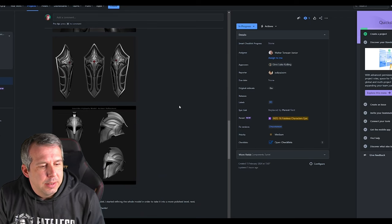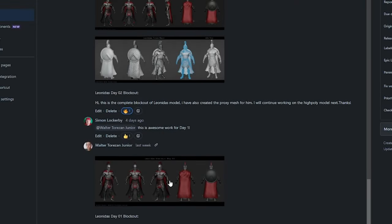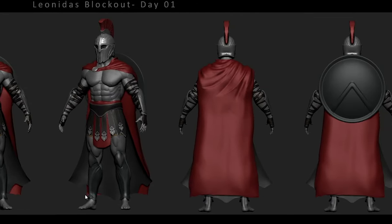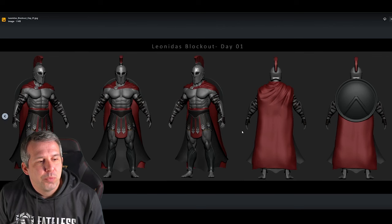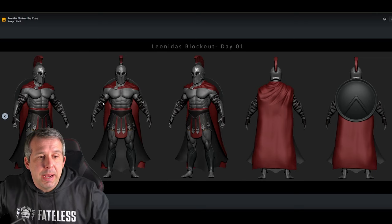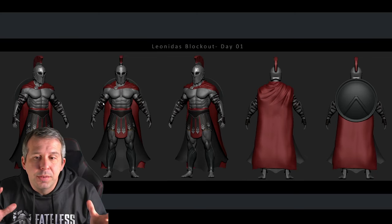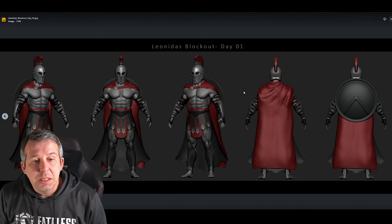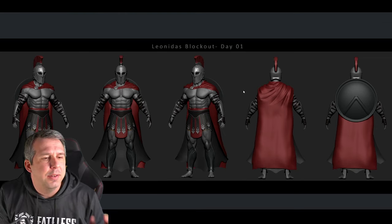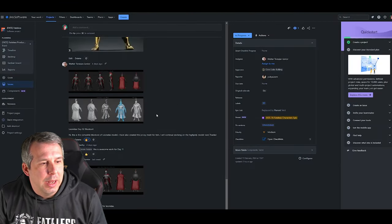So what I want to show you is how this progresses into 3D. We've got Walter as the 3D artist behind Leonidas. This was his day one block-out — honestly phenomenal work. Getting from a lump of clay into this in one day is phenomenal. He's got the main structure together with all the basic line art built into the different items. At this point, as Fateless, we give feedback — with this one we were basically full steam ahead, brilliant work. We really loved it.